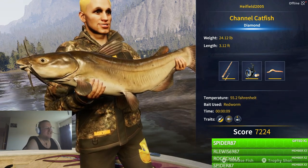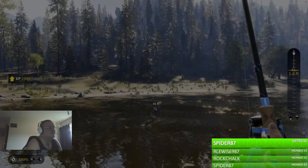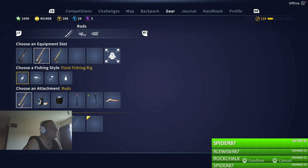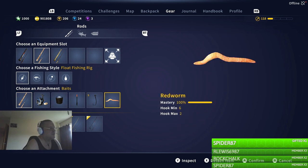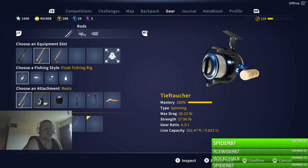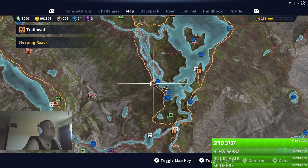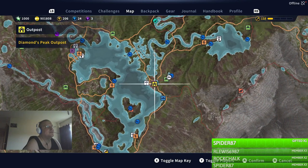So yeah, I'll show you again the location of where we caught this. This might be a separate video to the first diamond catfish that we first caught, because I need content. There we go — five hook, red worm, the float's set up. Sorry, my screen's flashing a bit at the minute, I don't know why. And obviously the location is here: there's Sleeping Razor, and there's Diamond Peaks Outpost. So yeah, I hope that helps. And if you did enjoy the video, hit the like button. Subscribe to the channel if you're new, and I'll see you next time.